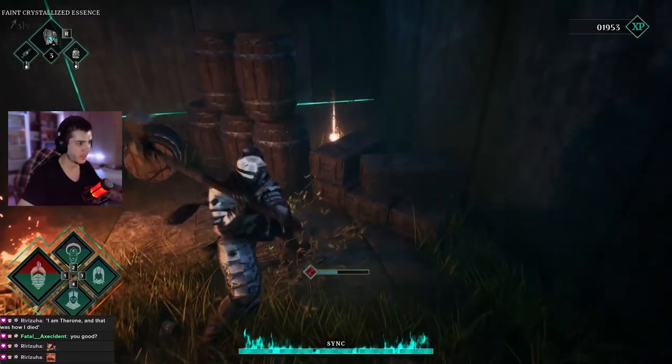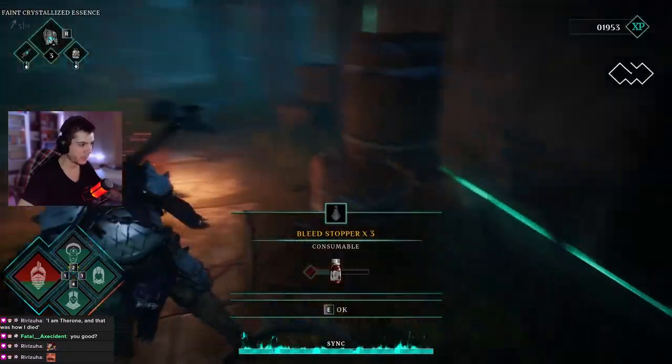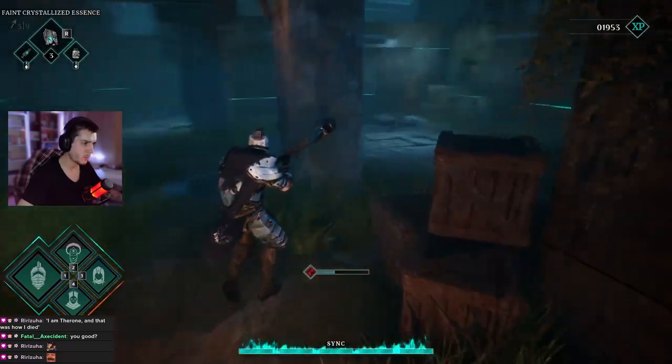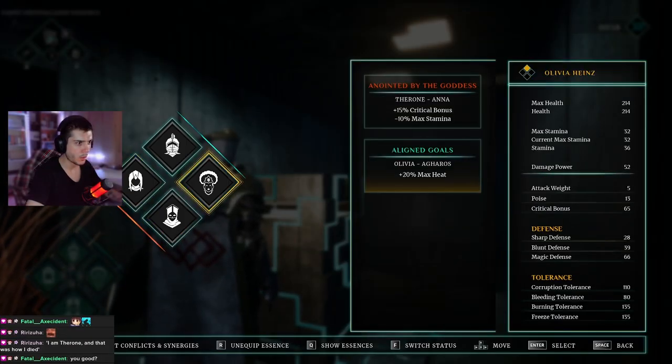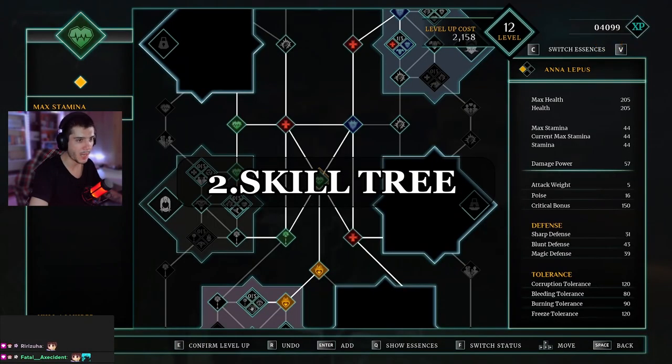You can't simply put any 4 characters in your party, as they come from 2 different alliances — one called the Cult of the Dead and the other called the Cult of Life. Picking characters from the same faction provides benefits and buffs, while picking from opposite factions gives you some debuffs.